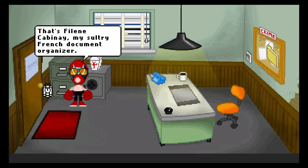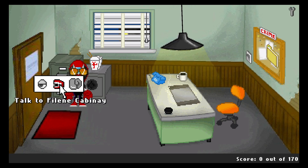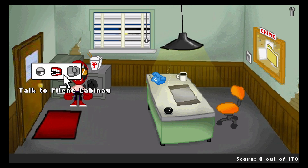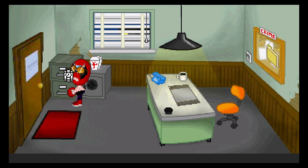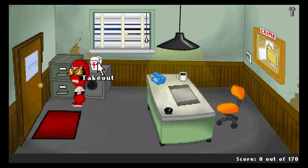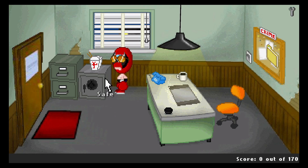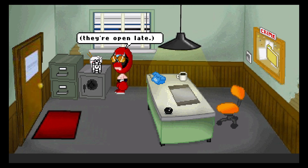That's Filene Cabinet, my sultry French document organizer. Oh my. She organizes all my files and styles. A little hot under the collar there. Let's talk to it. Hold all calls until I get the Chief off my back. Oui oui, monsieur Dangeresque. Strong Bad, don't do the voice of your own Filene Cabinet character. It's locked and stocked with secret docs. Key's around here somewhere. So we can unlock Cabinet if we can find the key. It's a five-year-old takeout from Kung Fu Dragon — I keep it around because there's a cool picture of a dragon man doing Kung Fu on it. It is pretty cool. And the Kung Fu Dragon Chinese takeout — I should have seen that one coming.